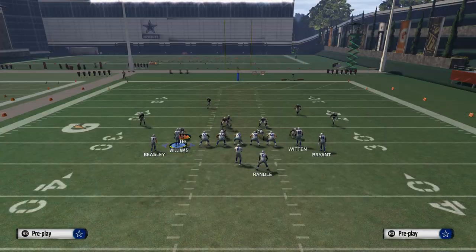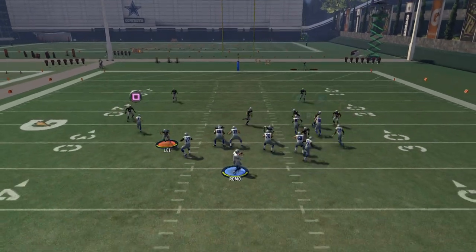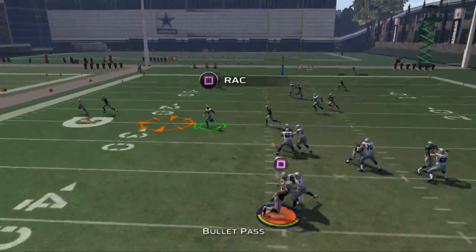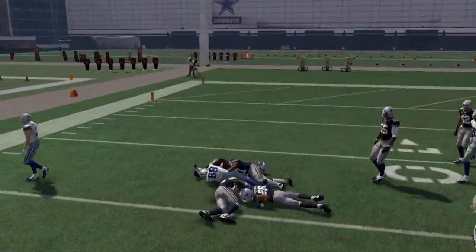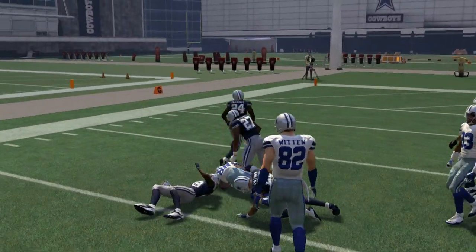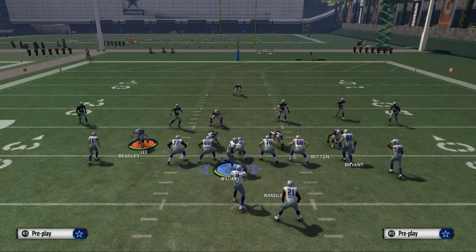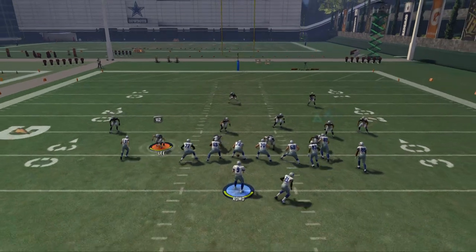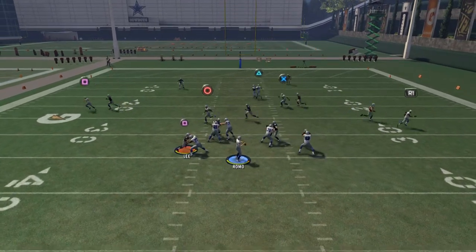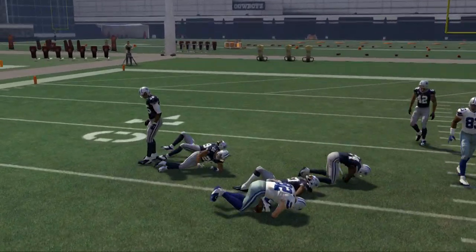The third route we look to on this play is Dez Bryant crossing over the middle. He runs a delayed drag that gets really good positioning against man coverage, letting you take advantage of his open field speed and strength. The fourth route is Jason Witten — we read right, left, middle, and then see Witten coming over the middle where he's normally able to beat his man.